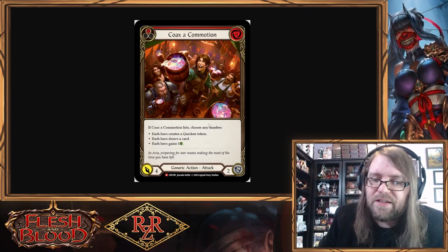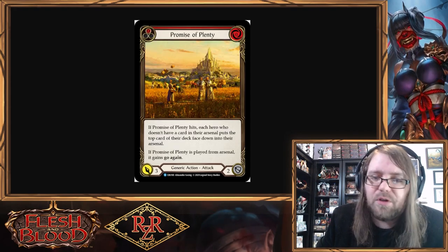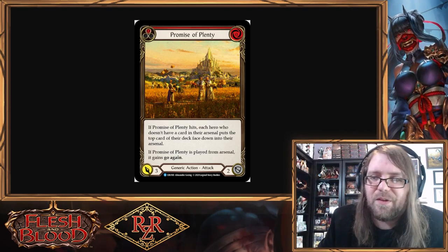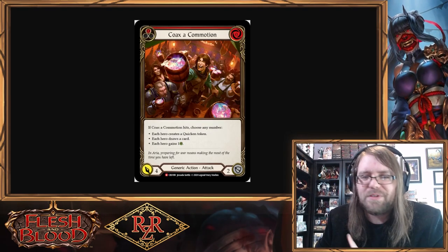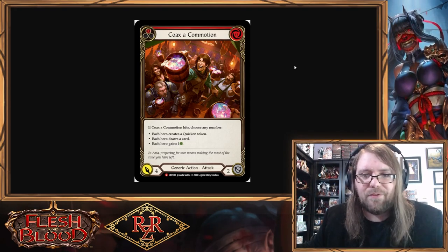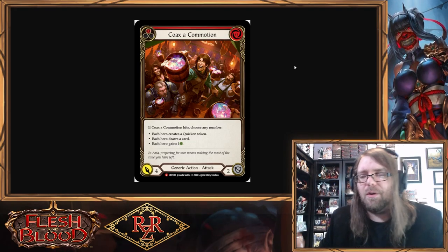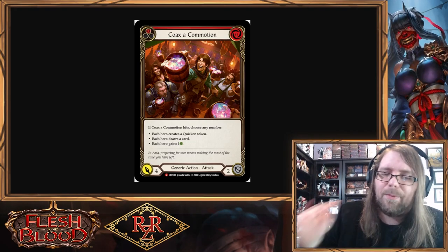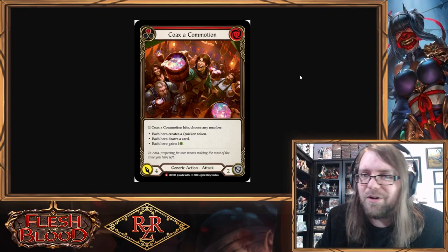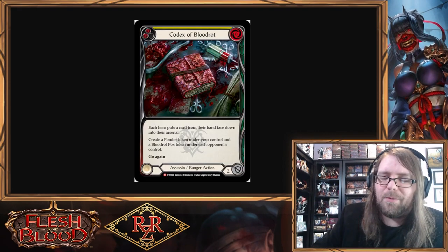So we do everything up to putting the Cracked Bobble on top of their deck — now what? We can force them to draw it with Coax a Commotion, which on hit lets you choose effects including 'each hero draws a card.' In Ultimate Pit Fight you can conspire with other players: force the target to block with their whole hand, put the Cracked Bobble on top of their deck, attack a different player with Coax a Commotion, and choose the 'everyone draws a card' effect — so they draw the only card left, the Cracked Bobble. Then you play Codex of Blood Rot and they're forced to put it down into their arsenal.